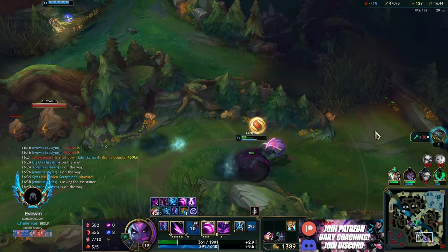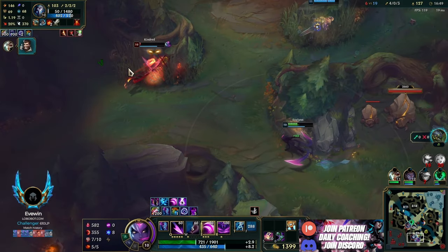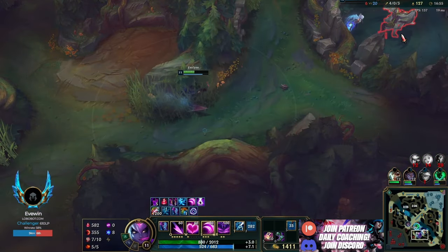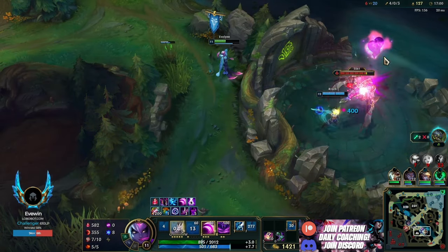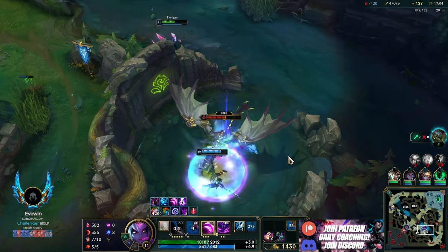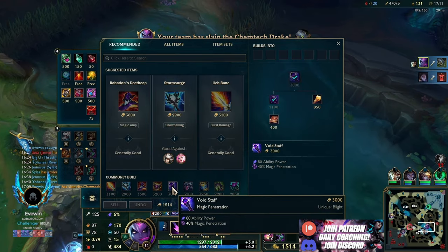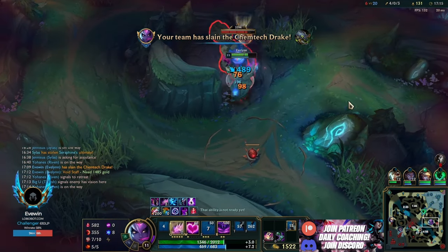We killed Kindred there - tried to steal the kill for Mejais but didn't get that off. Now we can just do dragon - our ult is still up so we're still very strong. We've pretty much won this game 6 to 20 kills, but they won't FF. I just want to show you guys what to do when they don't FF - how you macro. You need to keep trying because you can throw. I've done it a hundred times and I have the painful experiences to prove it.